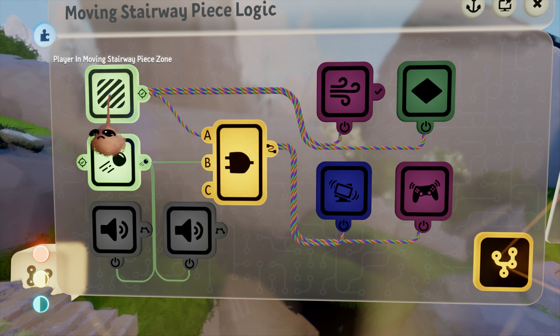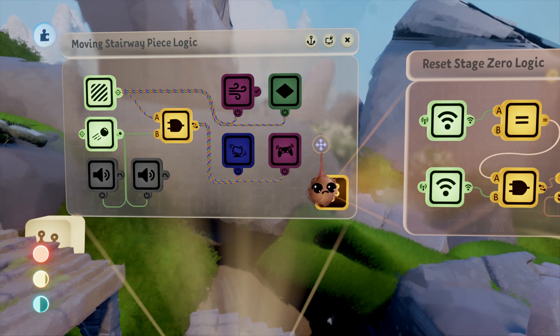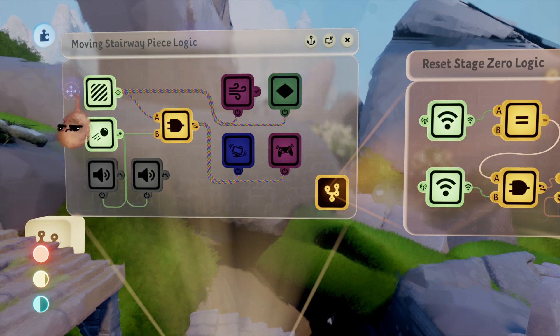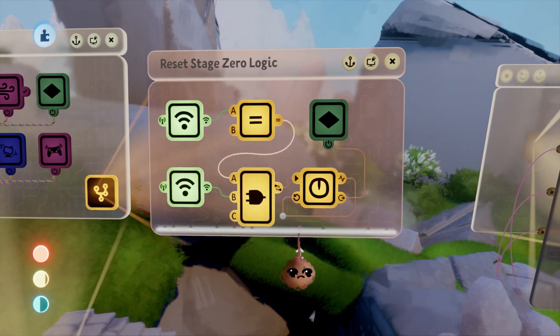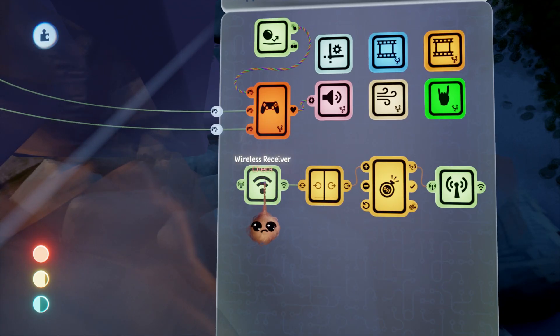We also have a microchip set off to the side which is part of our obstacle logic but does not interact with any of the gadgets we've talked about so far. This logic resets the obstacle when the player dies if they have not reached the checkpoint on the far side. This uses a couple of wireless receivers that are getting a signal from some logic I've placed on the player character.